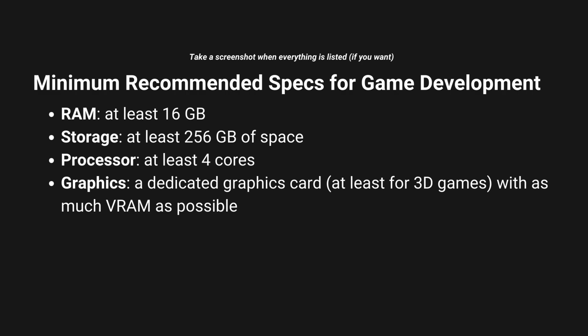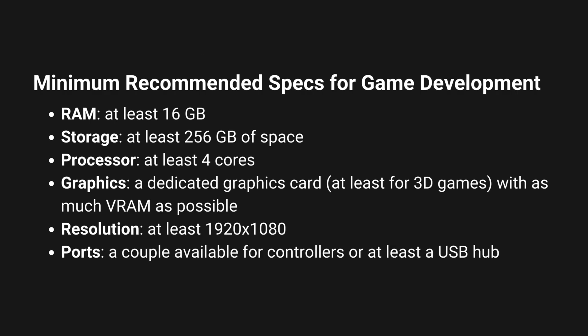So you can imagine how integrated graphics can limit the types of games you can make as well. Now in terms of resolution, it's actually very important. At least have a 1920 by 1080 resolution. Most games are played in this resolution and so you want to be developing and seeing your game in this resolution. For ports, at least a couple of them available is recommended, especially if you're planning to develop games that require plugging in controllers. This is something that you can easily account for by getting a USB hub.